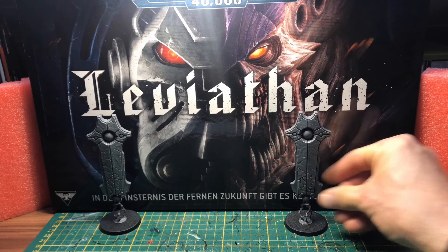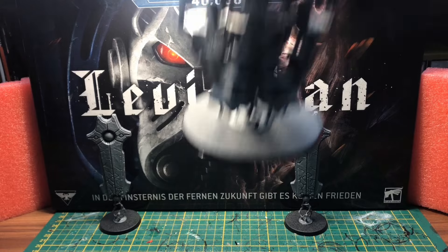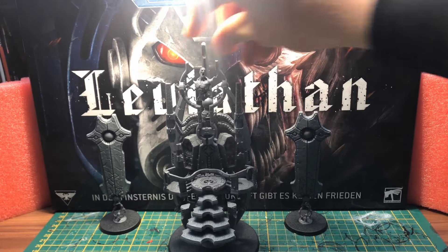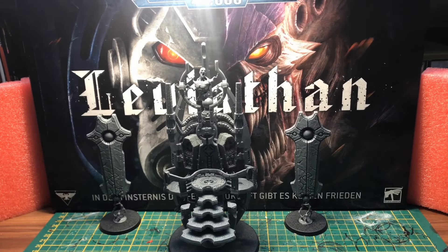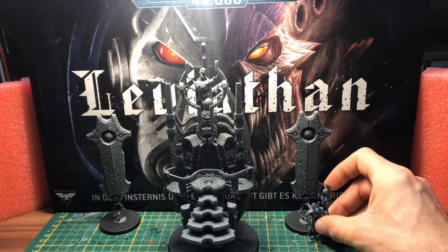Das ist das erste gute Stück, das ist das zweite gute Stück - und jetzt weiß jeder Bescheid. Er kommt von oben runter! Da, liebe Leute, ist der Stille König - der Chef der Necrons. Absolut geiles Modell. Da gibt es gar nichts zu berichten über die Optik - da braucht sich keiner beschweren. Dann haben wir noch die beiden Begleiter, die dazugehören, aber die habe ich noch nicht draufgeklebt.